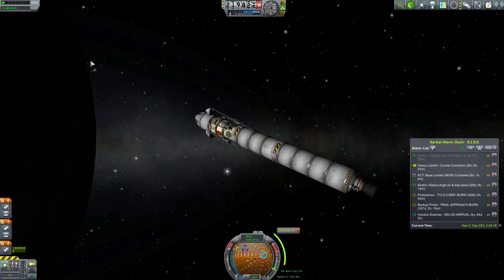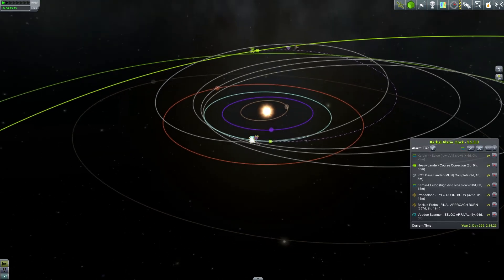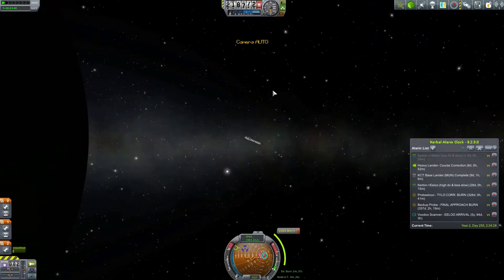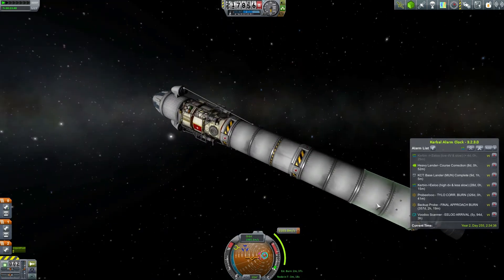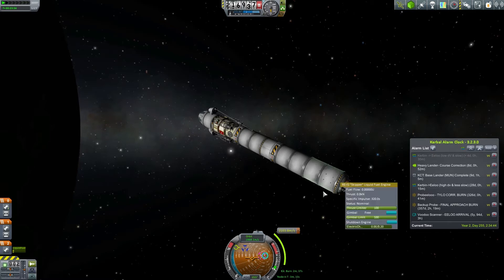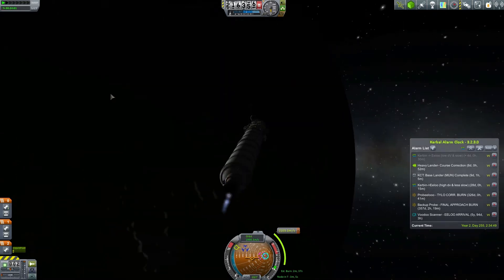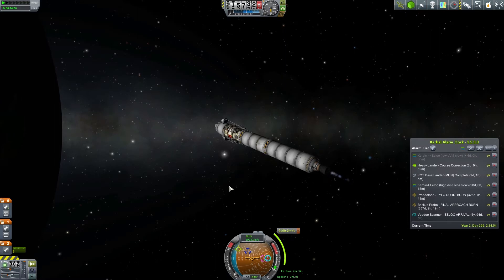We're happily in orbit and a course for Elu is planned. It will be a hideous small window because Elu is very small, so its sphere of influence is also fairly small. The node will happen in three minutes — it estimates our burn time at 2.3 minutes but that's based on this engine which is almost run out, so it's hard to estimate accurately. I hope this is a good spot to do this burn.